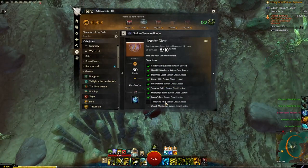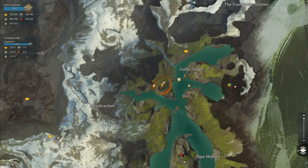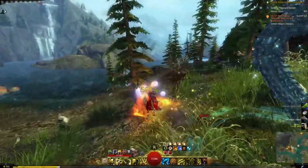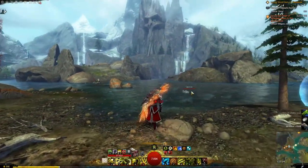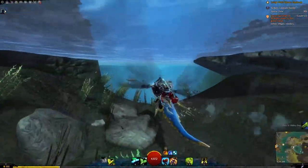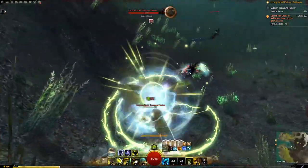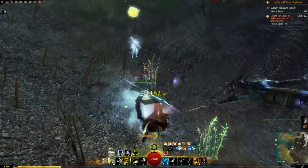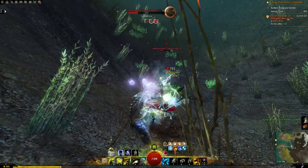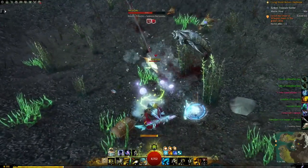Next one is Timberline Falls. Here we are in Timberline Falls — you want the All-Good Duck waypoint if possible, because where we're going is right here at the Whispering Falls. There's an event going on so I'm being attacked, but that's okay. Got that one.